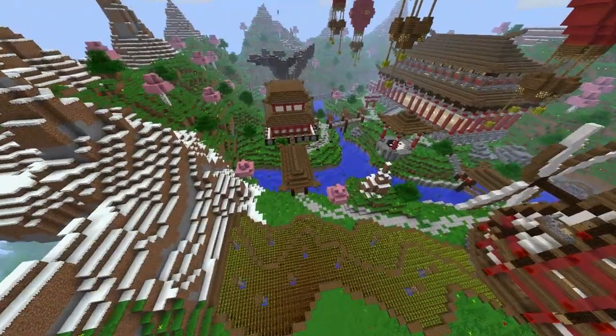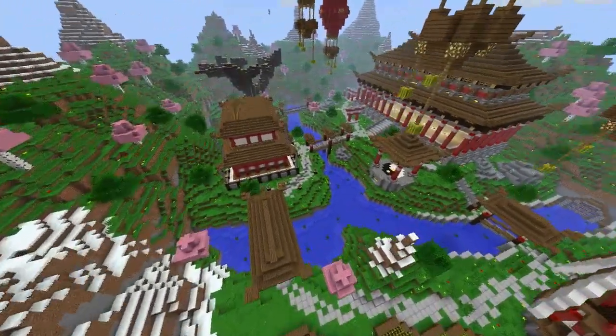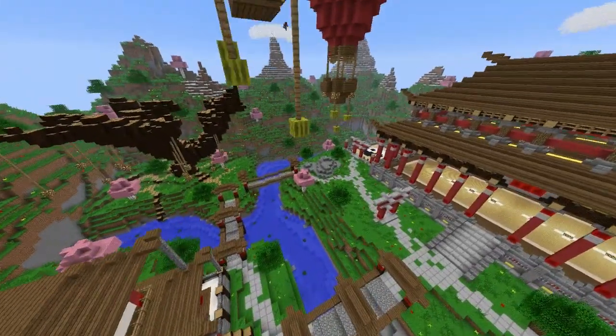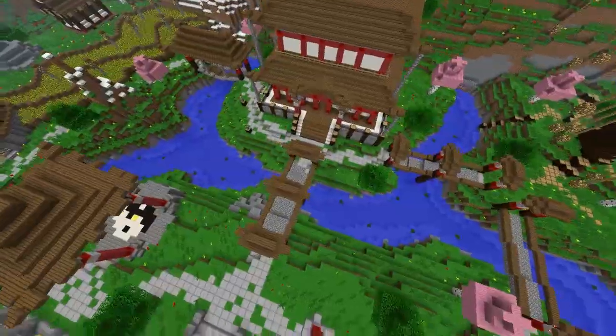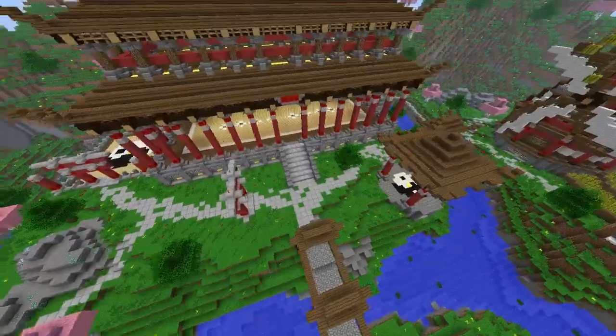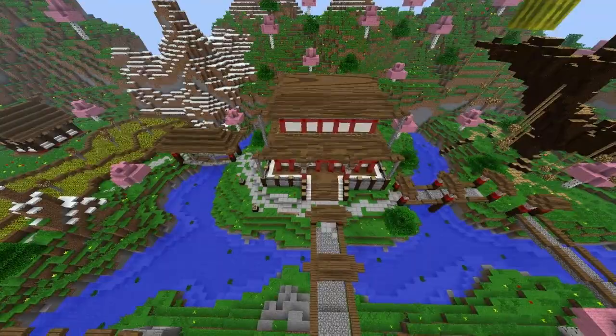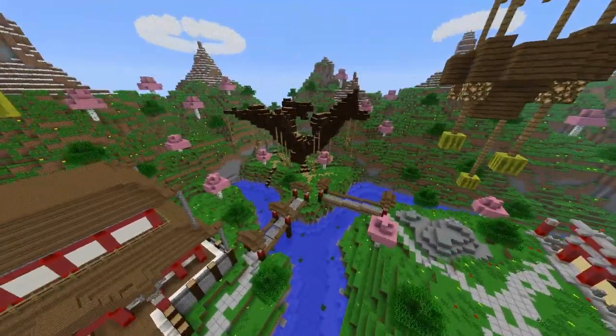Coming back into it just for a second — we've made it so that there are memorable places. So, like, 'quick, get to the tree,' 'quick, get to the farm.' There are four islands. Get to the temple. They've got names, basically. We've got the temple island, the farm island. We don't really know what to call this one so we've just called it the middle island, and then the tree island there.